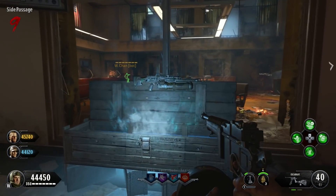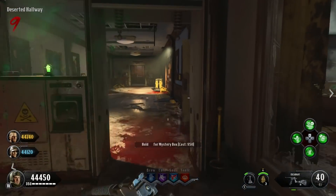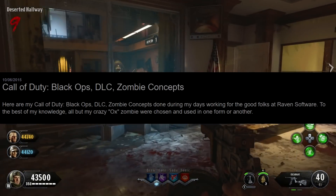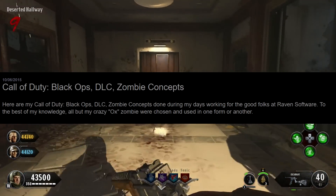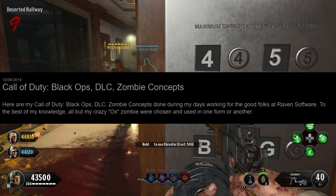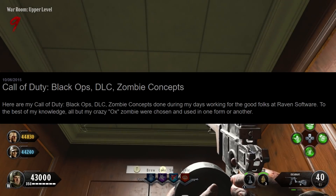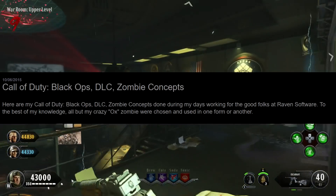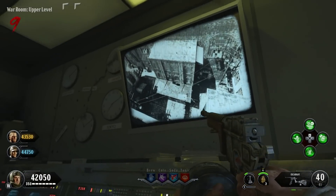Just a couple of days ago, if you stay up to date with Twitter or a lot of people involved with zombies, you may have noticed this floating around. I will leave the link down in the description so you can check it out for yourself, but it's a post from someone who used to work on the original Black Ops in 2010. This was leaked by them back in 2015. It says: 'Here are my Call of Duty Black Ops DLC zombie concepts done during my days working for the good folks at Raven Software. To the best of my knowledge, all but my crazy ox zombie were chosen and used in one form or another.' And he's posted seven different concepts.